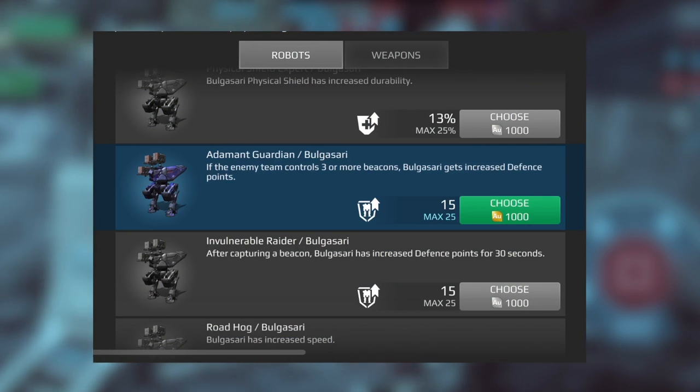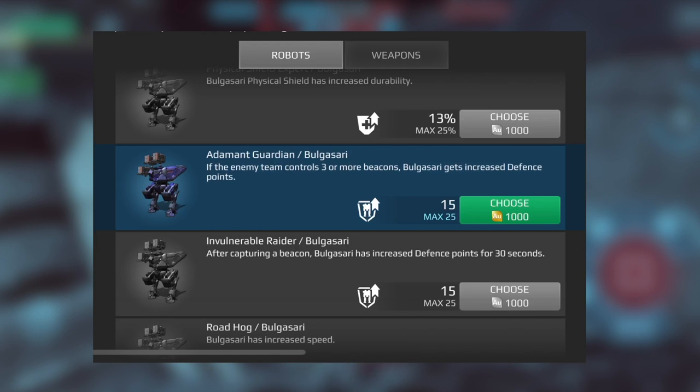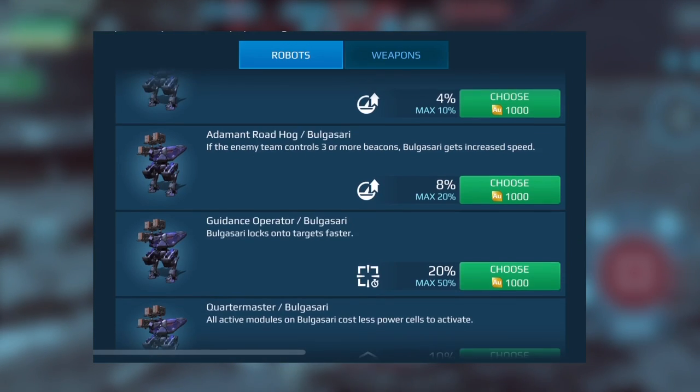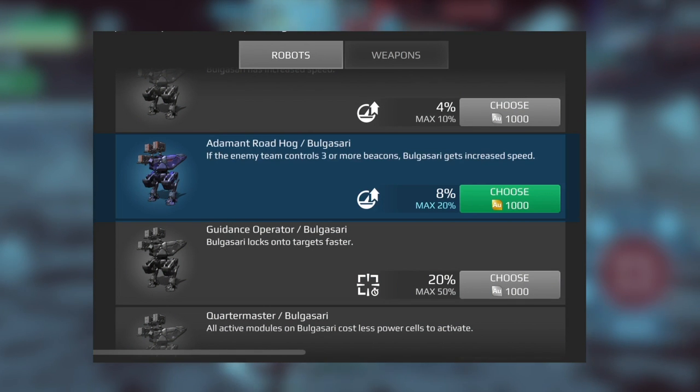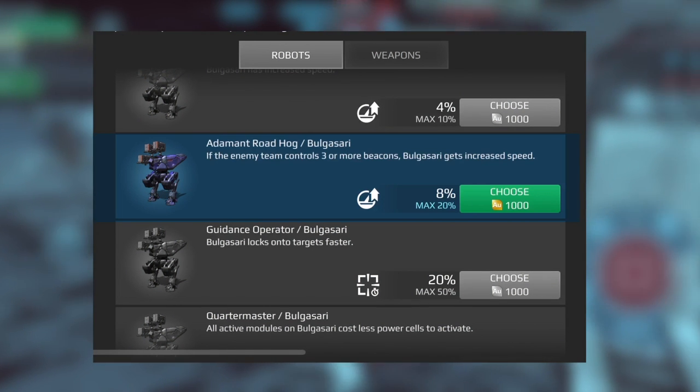Another example is Adamant Guardian — if the enemy controls three or more beacons, the robot gets increased defense points. And one more: Adamant Roadhog — it increases your speed when the enemy has three or more beacons.